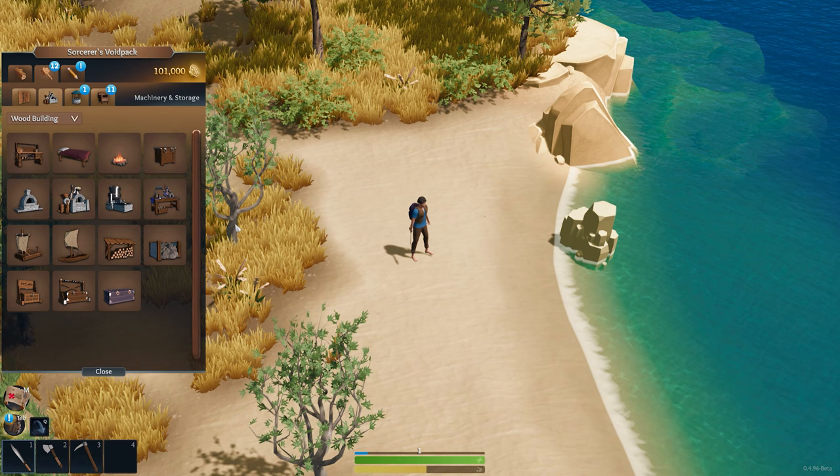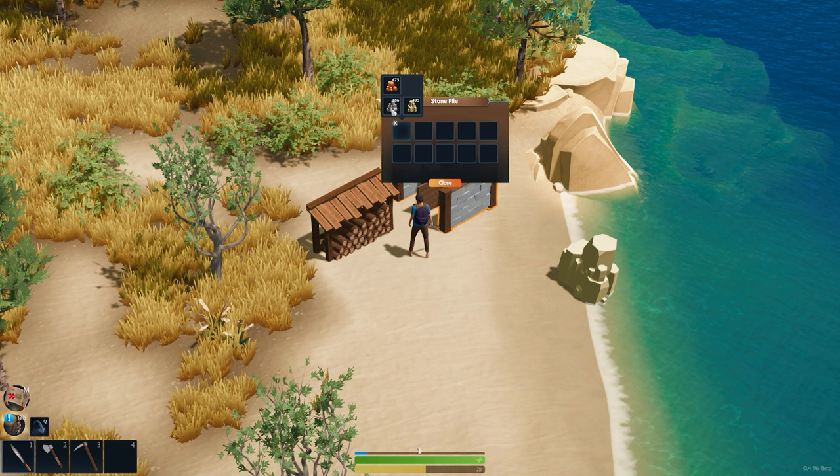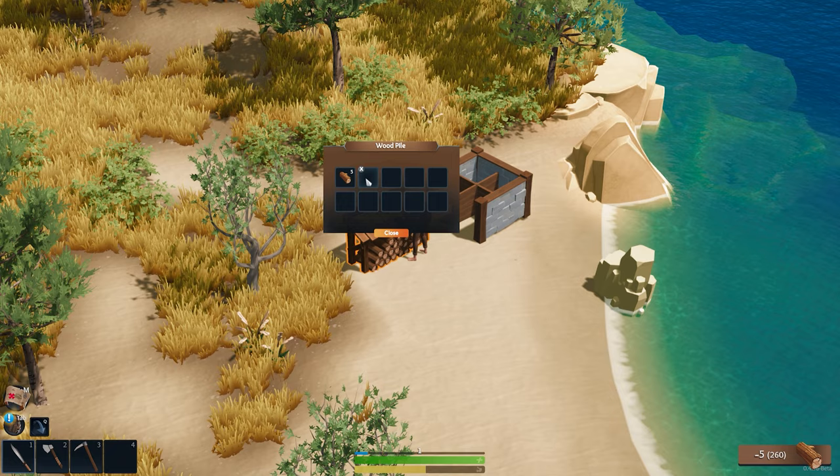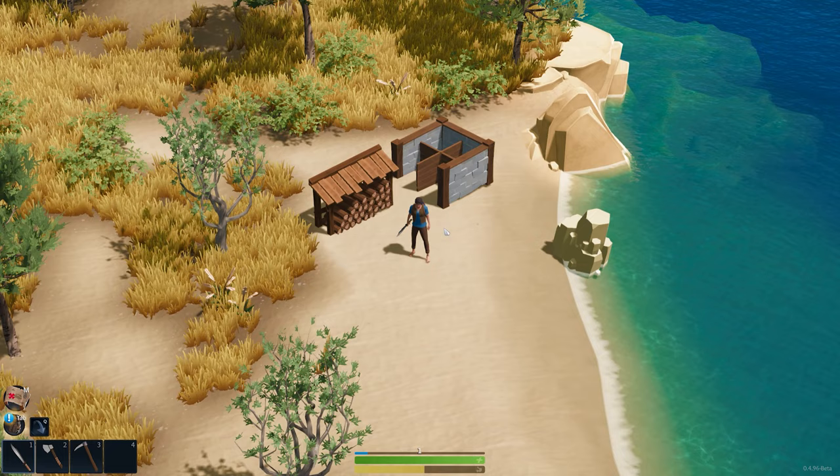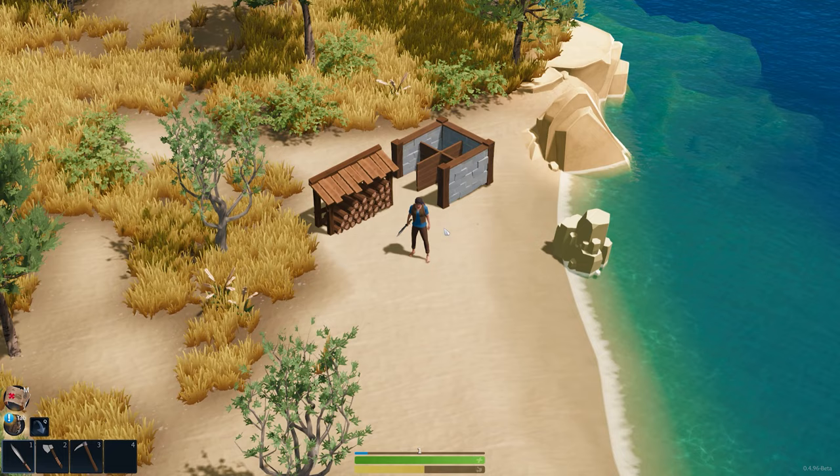With all this extra building you'll probably find yourself going through resources quicker than ever. So we actually have the brand new wood pile and stone pile where you can store all of your excess clay, stone, limestone, wood, and hardwood. Whether you're just getting started building a little shack or you're building a massive sprawling base over several islands, the stockpiles are a perfect way to store excess resources for all of your building supply needs.